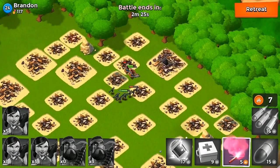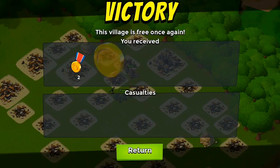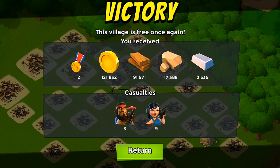Let's check out what we got — all that gold rolling in: over 120,000 gold, 91,000 wood, and we only lost three heavies and nine zookas. I was actually going to end the video there, but I went ahead and attacked Hammerman's HQ 25, so I'm going to throw this one in.